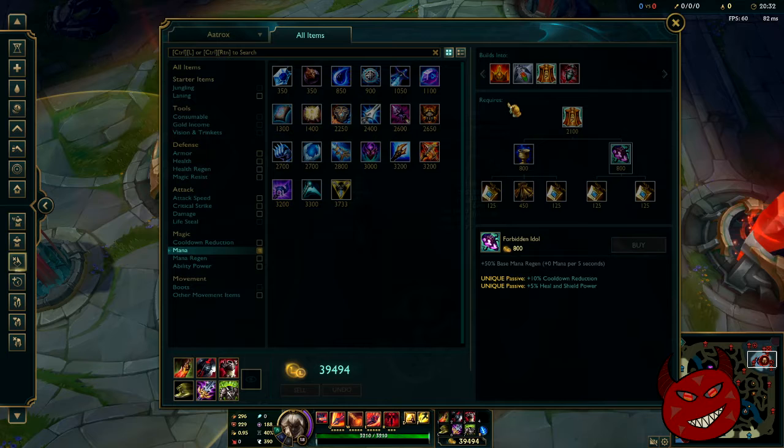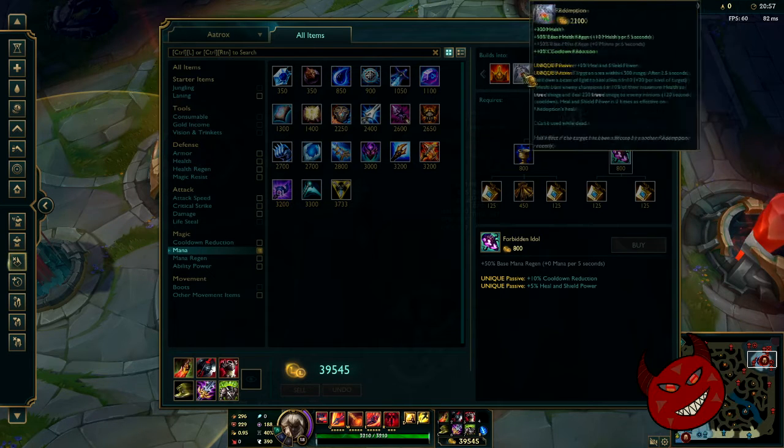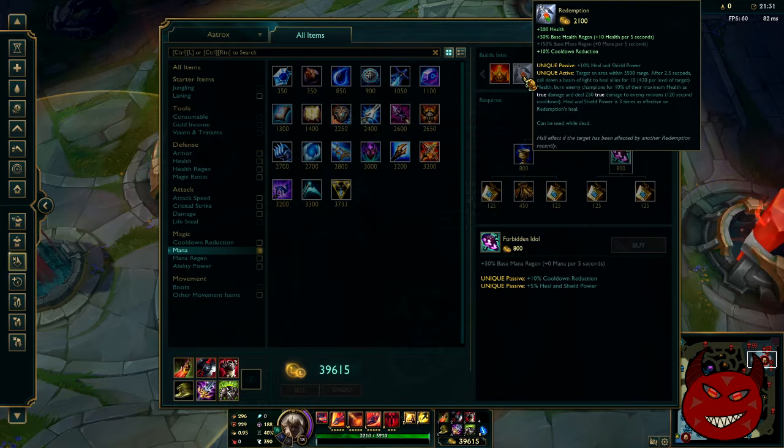Pretty much the only healing power item you'd actually be able to build is Mikael's, or Redemption if you want to heal your team — Redemption's good all around. But it depends on if your support already has Redemption, since you don't want to stack them. And you're not really building enough heal and shield power to actually heal your team that much, since the heal from Redemption is kind of reliant on actually building heal power.